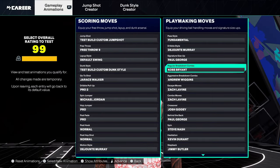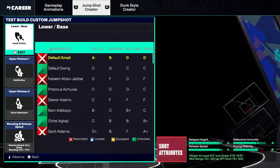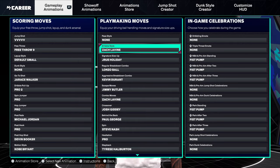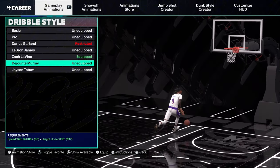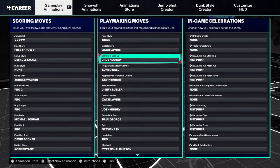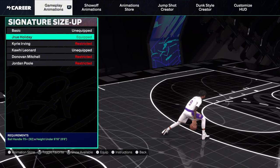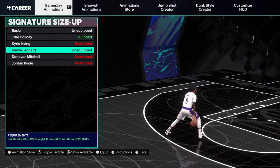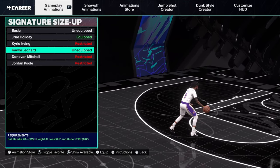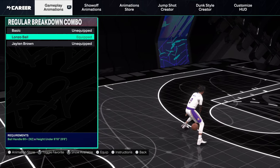Test the build out in MyCourt — you'll be able to see the animations and jump shots before you finalize it. For dribble style, I put Dejounte Murray. Zach LaVine is pretty cool too, either or. Drew Holiday is definitely a good signature size-up — you get those little launches in between moves where you can speed boost left or right. Get in MyCourt and test them out.